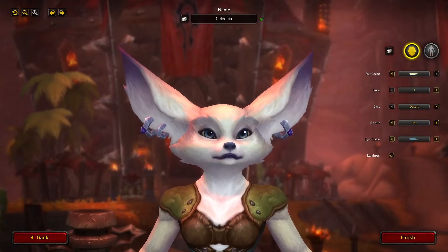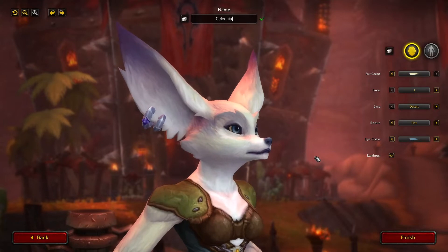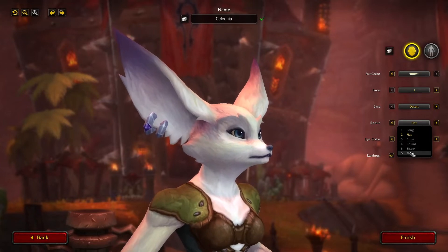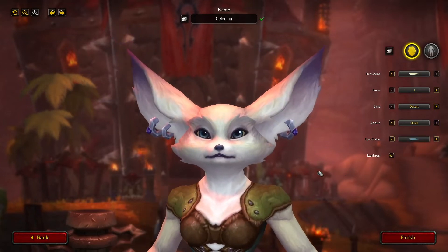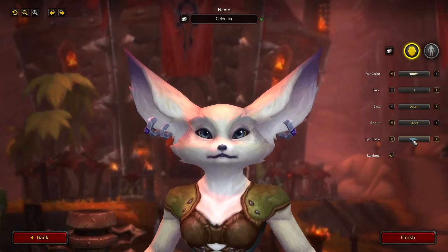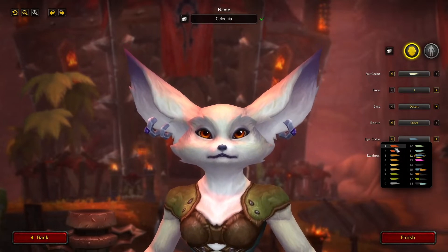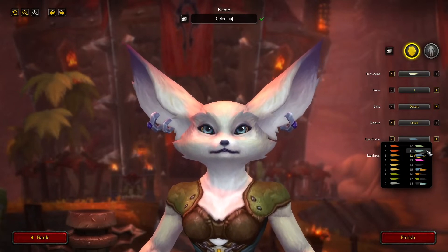Okay so we've got — snout. Let's do a side view. Oh no. I kind of like the short one. It's a short little petite nose. Eye color — they've got a lot of eye color options. Oh, I could have pink eyes! Oh man, I like the eleven. I like the pink eyes too. Do I want to do the eleven? It's eleven. So these ones are the pink — I think I'm gonna go with pink.